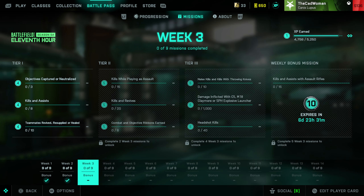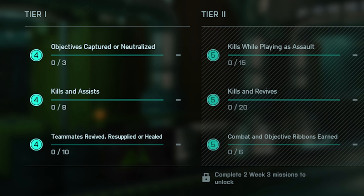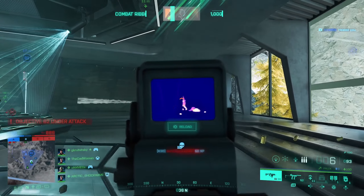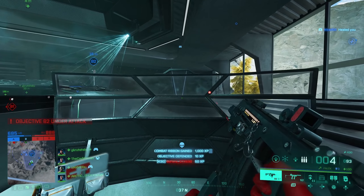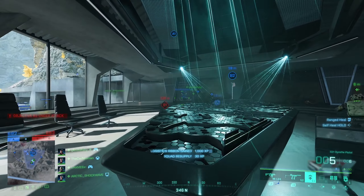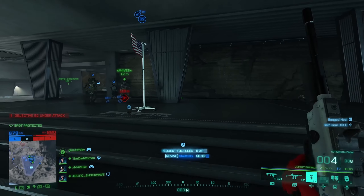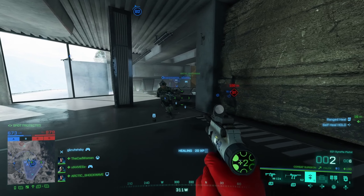Let's look at the new weekly missions, which are mostly focused on kills and combat this time. In the first section, you have to capture or neutralize 3 objectives, do 8 kills or assists, and revive, resupply, or heal 10 teammates. The objectives are easily done in Conquest or Breakthrough. For the teammates missions, I'd recommend using Falk with an ammo crate and her Syrette pistol, because that way you can complete all three requirements with one specialist and the mission should be done within no time.